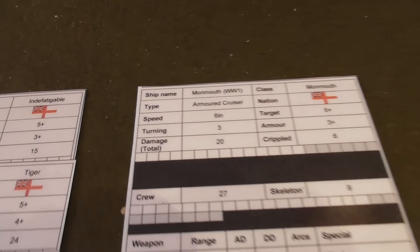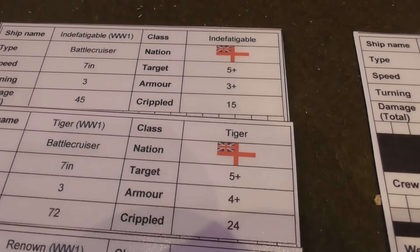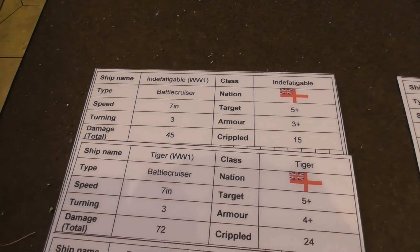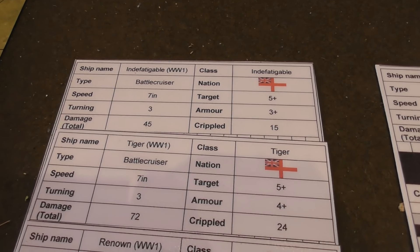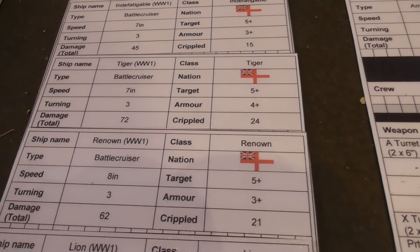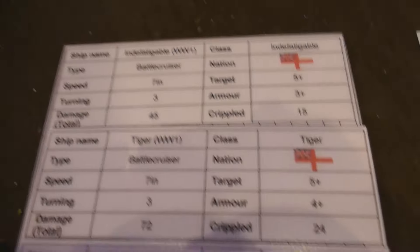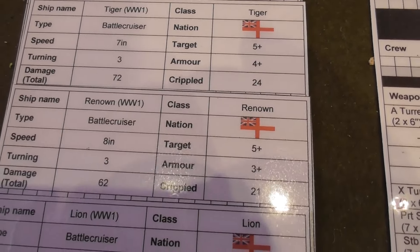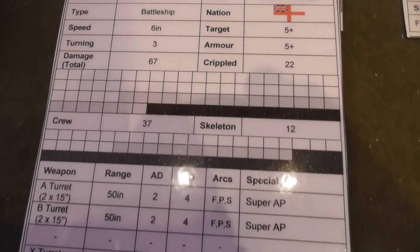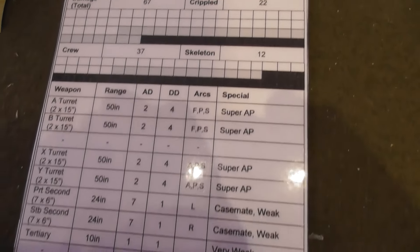I'll show you the cards that I made up for the game. I have these in both World War One and World War Two versions. I originally created this for Victory at Sea, which is the World War Two version; Age of Dreadnoughts is the World War One version. I put 'WW1' on the cards so I didn't get them mixed up with their World War Two incarnations. So looking at the Warspite card...